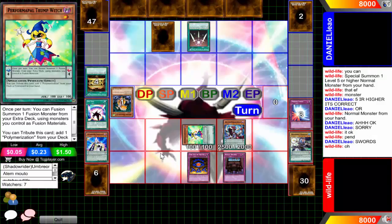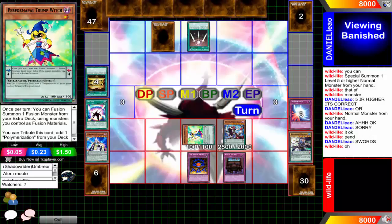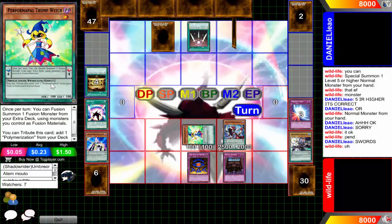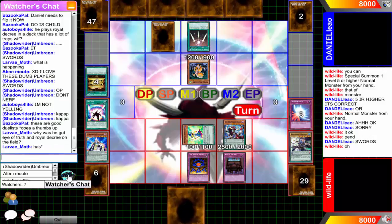The monster - the Performapal Trump Witch - not the first time we've seen this on Low Rated Duelists. The monster effect says that you tribute this card to add a Polymerization from your deck to your hand. I believe there's only one standby phase, but apparently not.